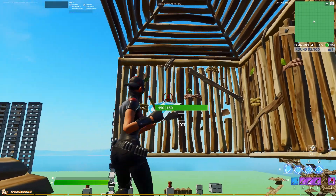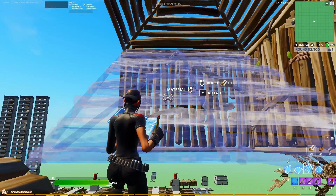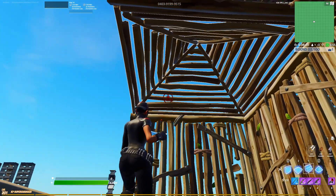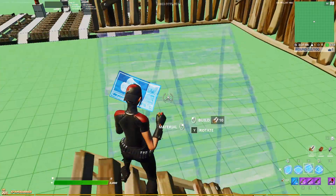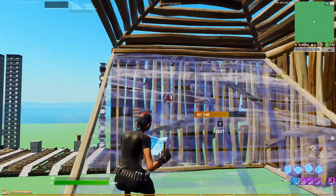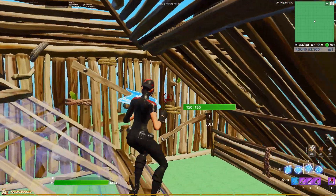When these walls come out, we're jumping in the air and we're placing our stair. If my crosshair is on the cone, that stair is not going to place and you're just going to fall. So make sure your crosshair is there and you're landing on the ramp.